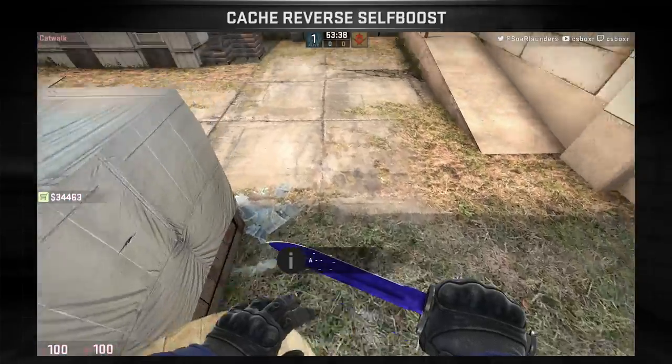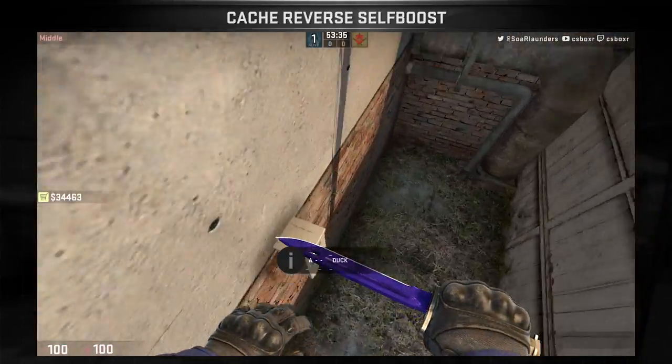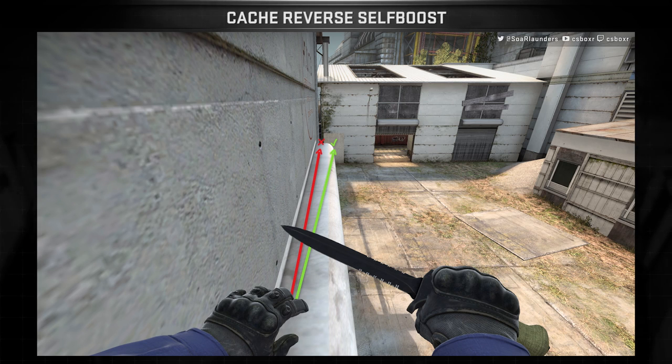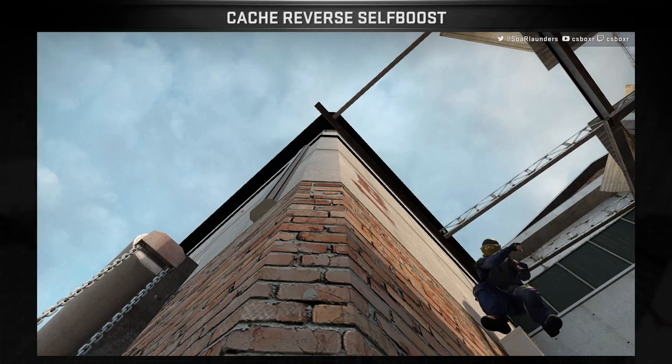To perform part one of this boost, you want to first get on the overhang, run until you reach the very end of it, and do a nice wide strafe onto the electrical box. The trick here is to make sure that when you hit the jump you are as close to the far end of the overhang as you can get, and not too close to the wall so that you don't hit the corner when you strafe.